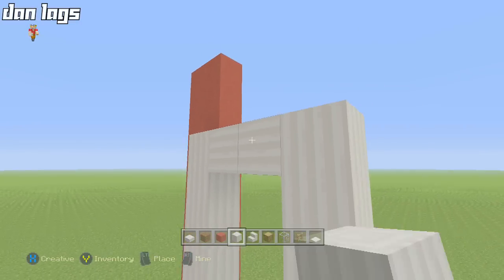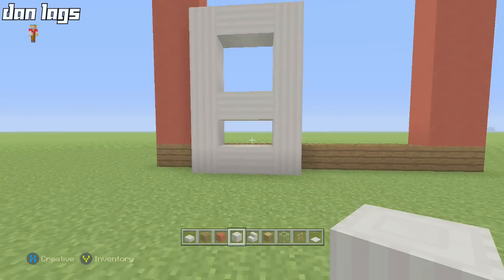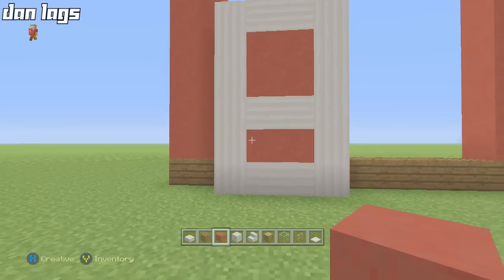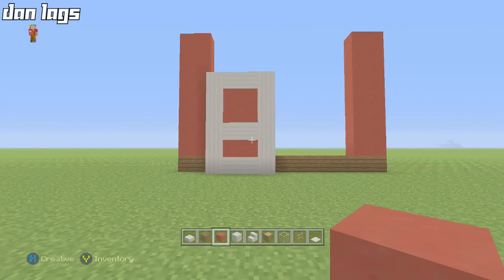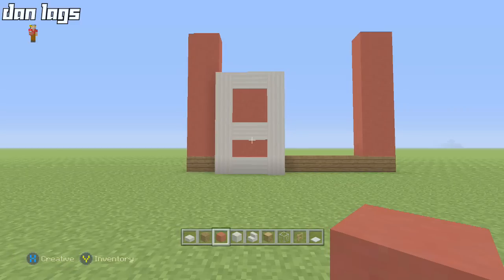Take it across on the top, then one block above that, and fill in that space with some red stained clay. There's the first of two barn doors. The barn doors will look like they're sliding open and closed — not exactly symmetrical — which looks cool, like they're in action.